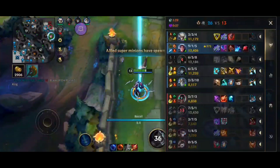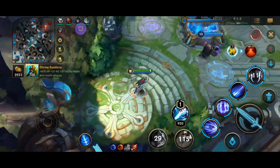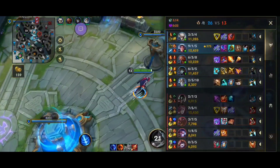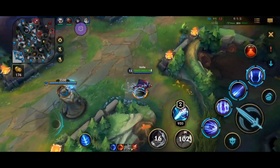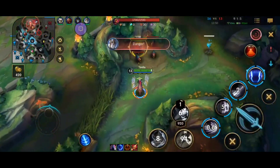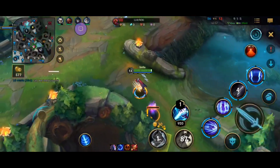Vi is kind of decent into Irelia but after you get ahead she can never do anything to you — just CC you for 2 seconds and pray her Vayne can kill you or something. Not really a favorable matchup for Vi. Olaf, Riven, and Zin Zin were kind of difficult when I played them but I was behind. I still have a lot of matchups to learn. Jungle matchups aren't that important — it's more about team comps. If they have a lot of CC like Galio, Renata jungle, and something with CC top, it's really hard to play Irelia.